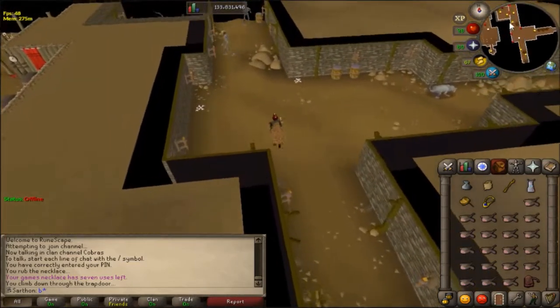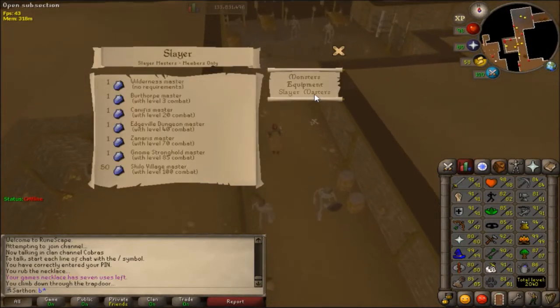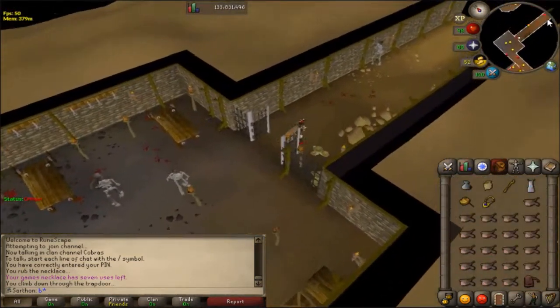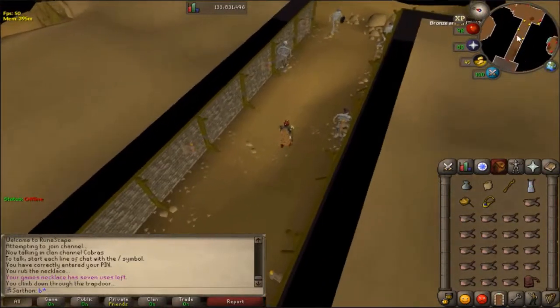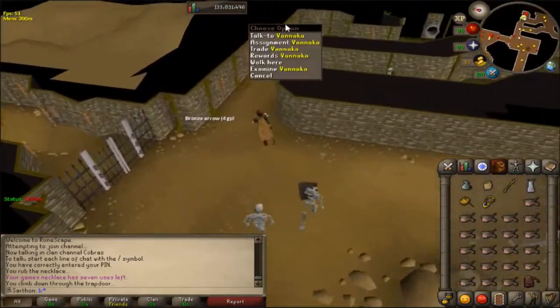He requires 40 combat to give you a Slayer task and only requires level 1 Slayer to use. Be careful because there is a gate that leads to the Wilderness down in this dungeon, so be aware of that. You can also run through the back of Edgeville to reach him. His name is Vannaka.